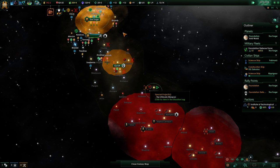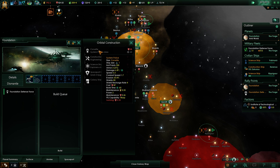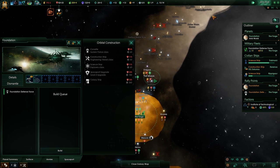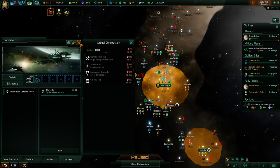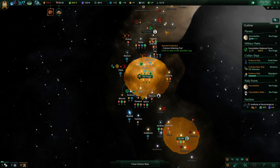One more corvette and we're done - that's nice. I do kind of want to get up to a thousand energy credits to buy that research boost from those Curators because that's pretty huge. But yeah, first we're gonna finish our last corvette and we finally have a fleet. We only got 500 fleet power, so I think we're gonna end with about 550 or 540.